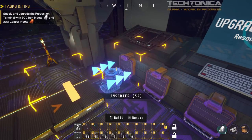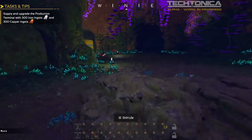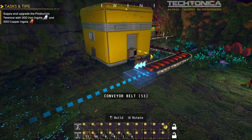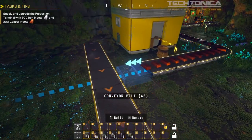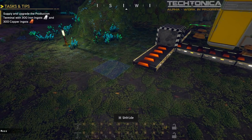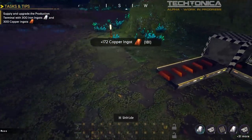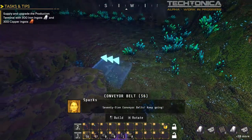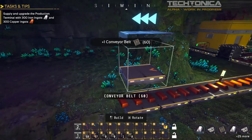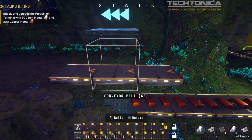I also notice that if I have a merger, it automatically makes a connector block — this looks very much like the stuff from Captain of Industry. In the meantime, I'm going to run around and see if we can find some new recipes. Let's make a lot of conveyor belts — 75 of them — to figure out how to route the copper line. We're waiting for 300 of each ingot to accumulate.